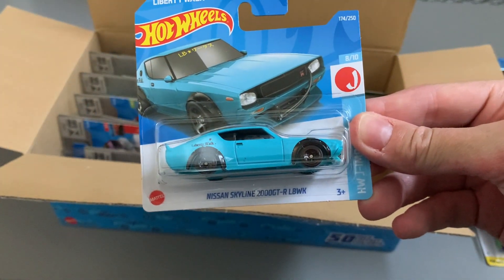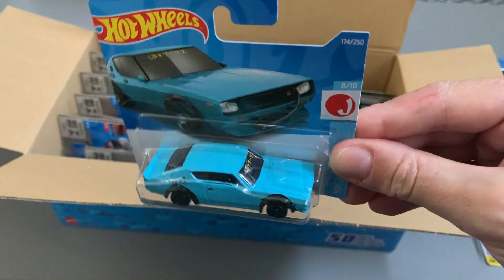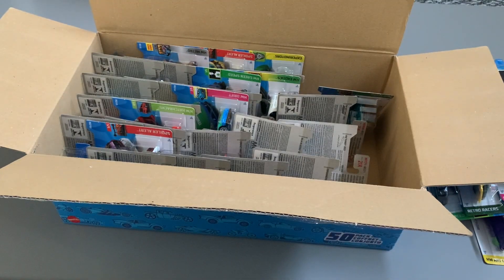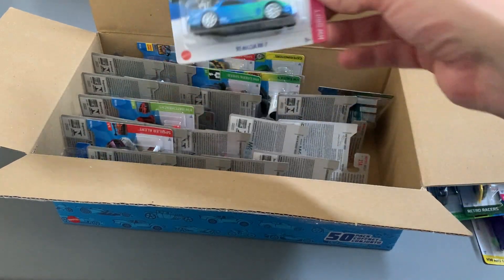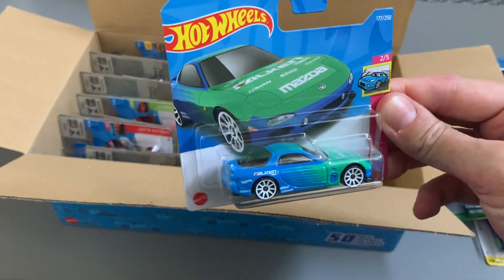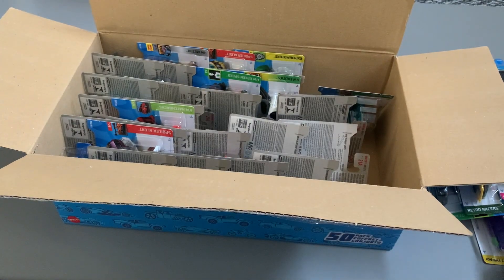And this one is the Nissan Skyline — nice Liberty Walk, it's very good. So far it seems to be quite a decent mix of real cars and fancy cars, and so far no duplicates, which is good. This one is the 95 Mazda RX-7 — nice finish on that one.